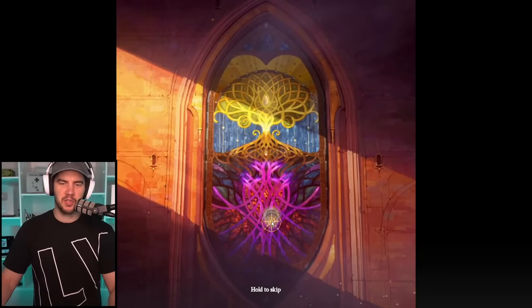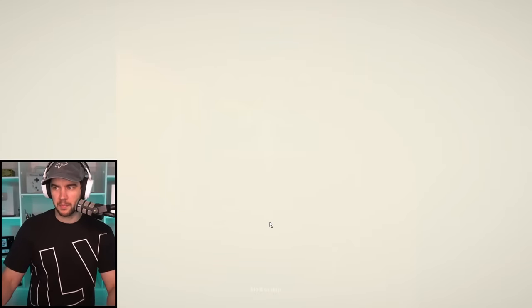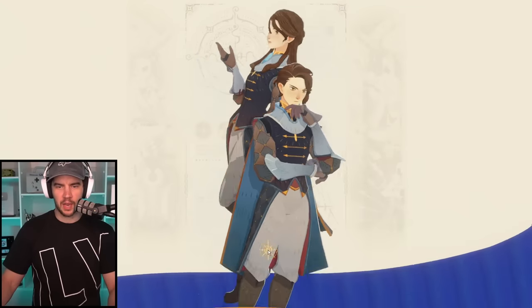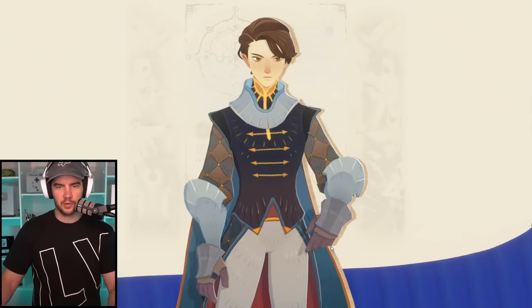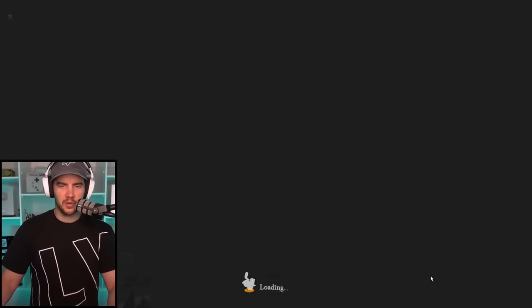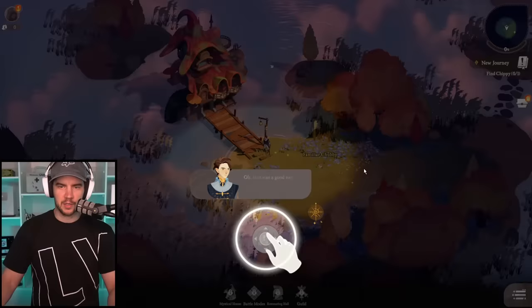As soon as the game lets us, we just hold to skip the opening, which skips the intro bit perfectly. Now we can go ahead and skip everything. We go into character creation and select your character. You can change all this stuff later — the name, appearance, all of that — so just run through it as quickly as possible.